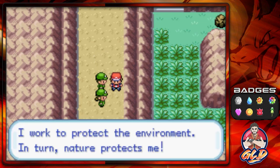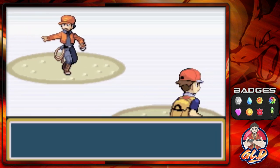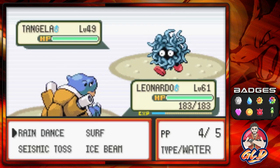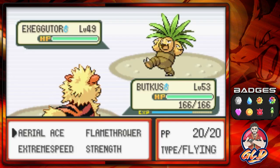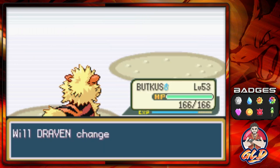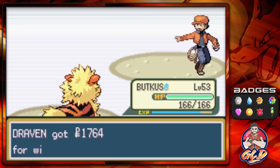Taking on Jackson — he's coming out with a Tangela, so let's go Ice Beam with Big Butt Blissey, then Flamethrower. One more time and just like that we've defeated Jackson.